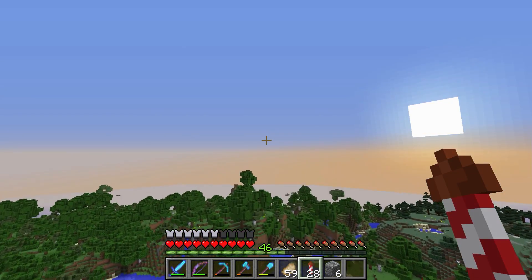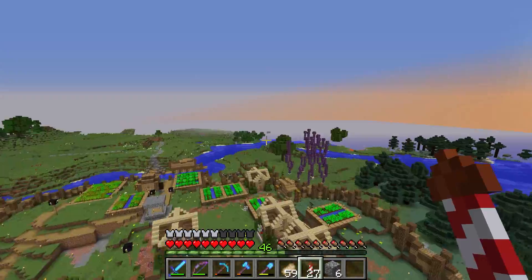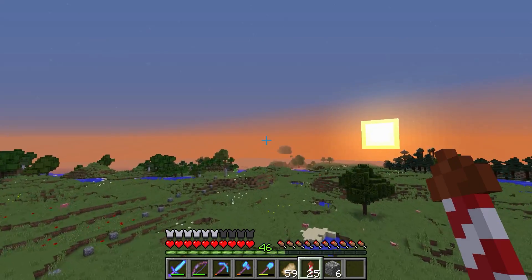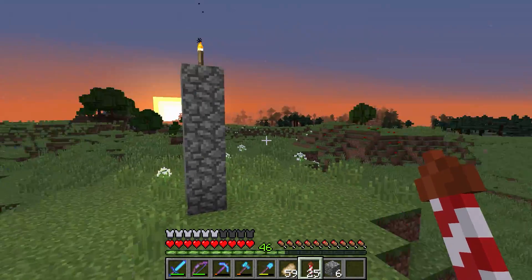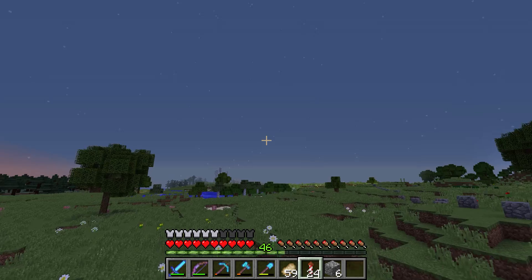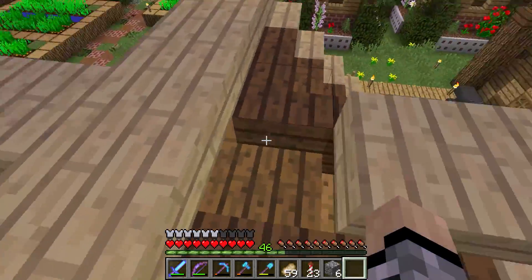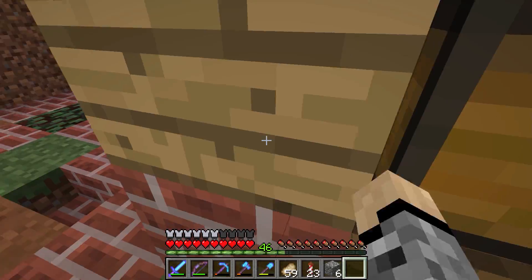The plan for today's episode — if you can't tell by the title — is that we really need to make a villager breeder today. I know we still have the enderman farm to make and a whole bunch of other things to do, but we really need to get a villager breeder done. It's getting dark, but I have to set up a place over here. Right here by the cactus farm is where our villager breeder is going to be — far enough from all the houses and doors over there, but close enough to transport villagers. We'll probably have a little marketplace over here as a hub for villager trading halls and that sort of stuff. That's the plan — let's get into today's episode.